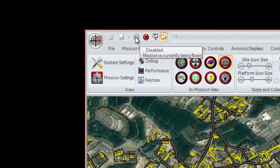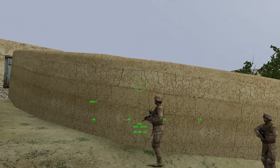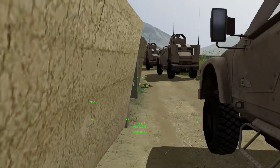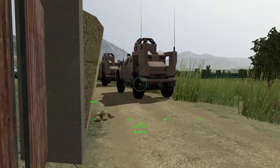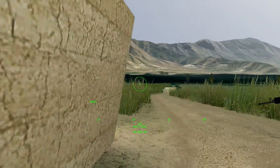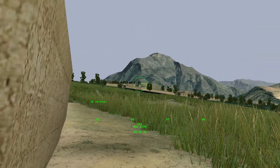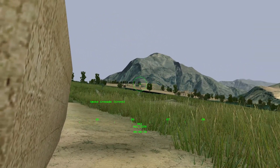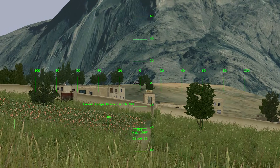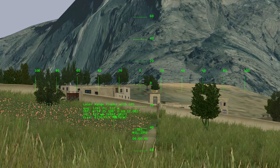Click Play to start the mission. Move the JTAC into position with the sticks on the gamepad. The left controls movement and the right controls the look axis. Press button 4 to change weapons until you select the laser rangefinder. Pull the left trigger to activate the zoom. You can zoom out by pressing the left bumper. Pull the right trigger to fire the laser rangefinder to obtain the range and bearing to the target.